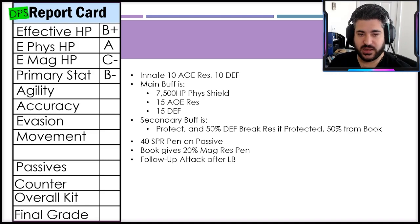Magic survivability steps back to a C-minus — no innate spirit, no innate magic resistance, and no ways to boost either. Her HP is decent, but effective magic HP really relies on that 7,500 HP shield rather than the health pool itself. Primary stat gets a B-minus — she still does a ton of damage through 40 spell penetration on her passive, another 20 magic resistance penetration from the book, and a follow-up attack on her limit break. Lots of ways to deal damage, but very little utility outside of survive and do damage.